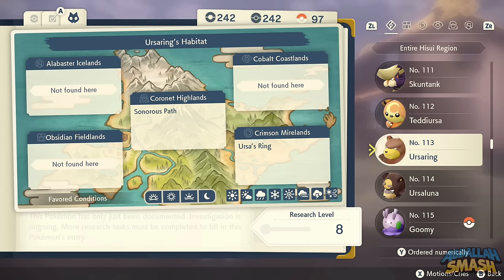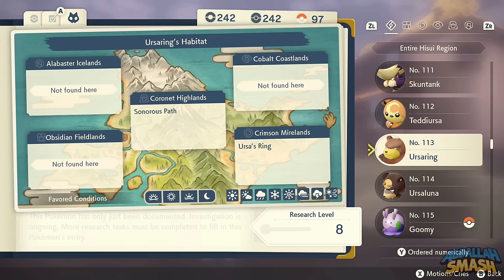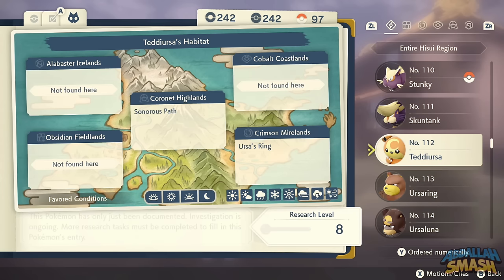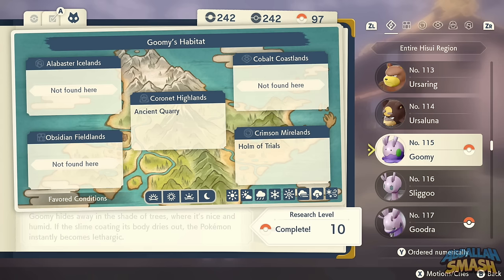Teddiursa and Ursaring have a dedicated area called Ursa's Ring. To get the brand new Hisuian form Ursaluna, find a specific item called a Peat Block on the ground using Ursaluna's Ride. Once you have the Peat Block, use it on Ursaring only when there's a full moon outside. Sleep in the tent until nighttime, check if the moon is out, then try to evolve. If not, sleep until nighttime again and repeat until you get it.